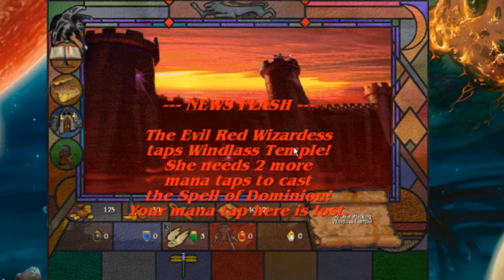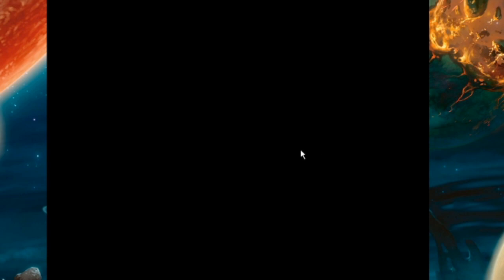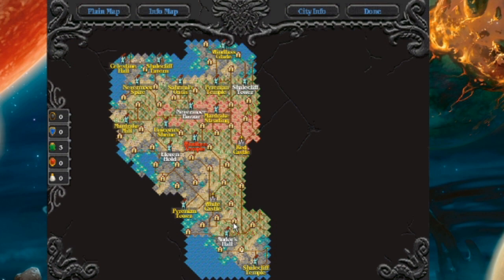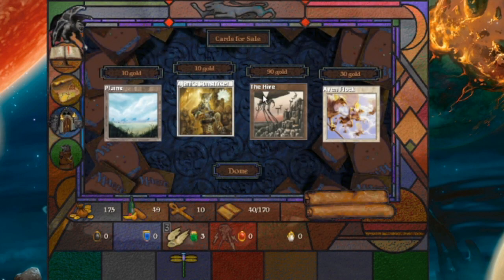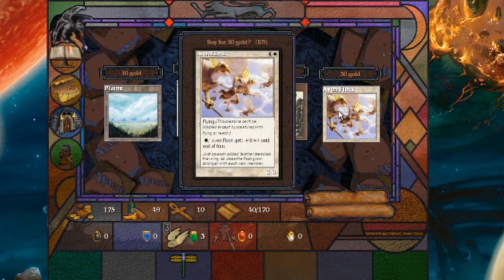The evil red wizardress taps Windless Temple. She needs Murmana to cast the Dominion. Murmana taps — there is lost. We've lost Windless Temple because we were too busy messing around instead of doing anything about it. We're way down here and need to go back way up here. Let's run all the way back to Windless Temple in this episode.